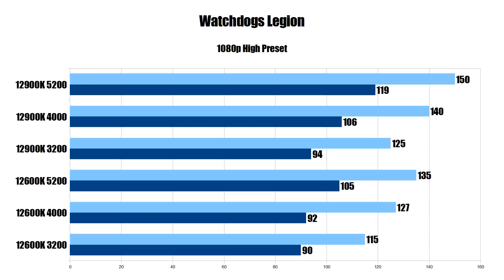With the 12600K we see similar performance uplifts: going from 115 average with a 91 1% low on DDR4-3200, to 127 FPS and 92 on the 1% low at DDR4-4000. Looking at DDR5-5200, we go up to 135 FPS average and 105 on the 1% low. Meaning with DDR5, the 12600K is actually faster than the 12900K with DDR4-3200 — very impressive. Even DDR4-4000 with the 12600K brings it up to the i9-12900K level with DDR4-3200. Substantial uplifts for both, with the 12900K hitting 1% lows near 120 FPS.